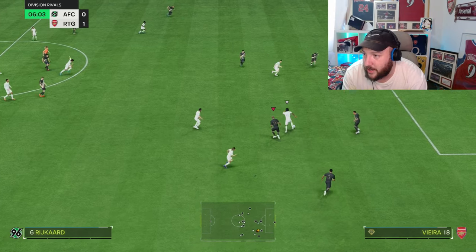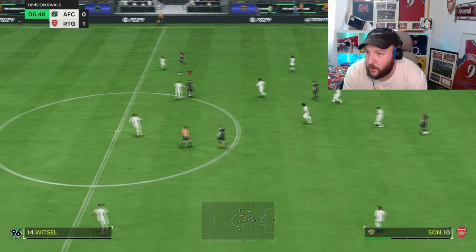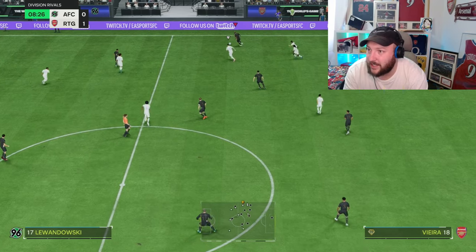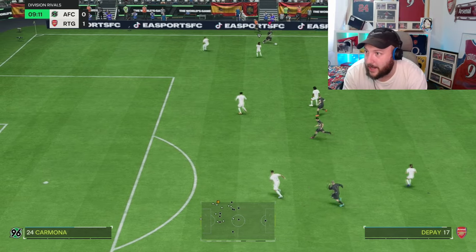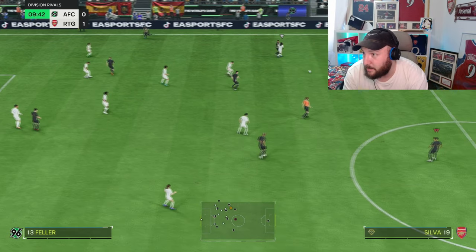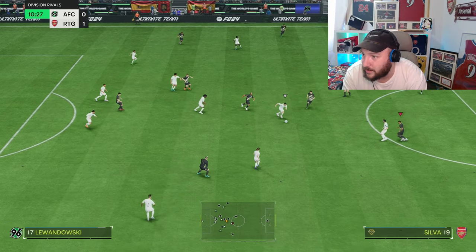He does hold off Rijkaard there, loses it a little bit but using that strength he passes out and we move on the attack. Vieira coming over and instantly winning that ball back, drives forward and gets that pass forward — that's literally his job: win the ball, drive forward, and pass it off to the next attacker. He's got to pass out wide but I took too long.